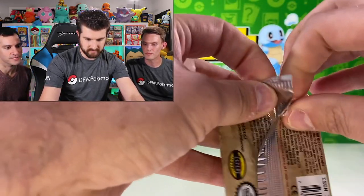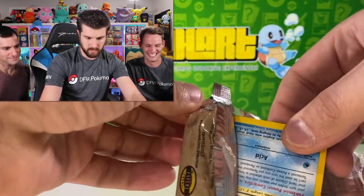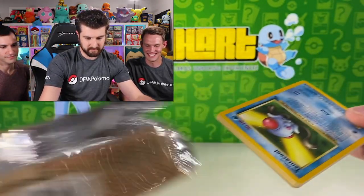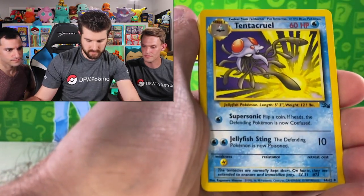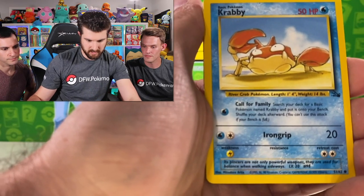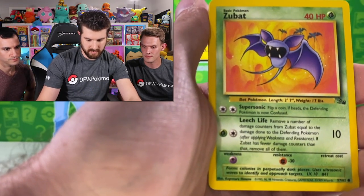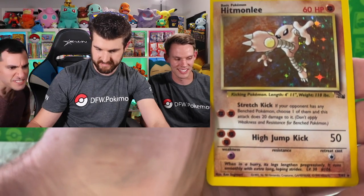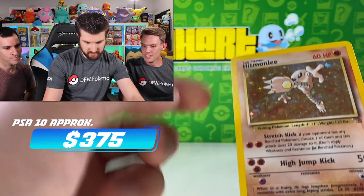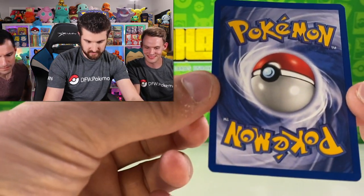Let's see if we can get Dragonite for some last pack magic. Cards: Slowbro, Magmar, Tentacruel, Tentacool, Crabby, Kabuto, Energy Search, Zubat, Shellder, Slowpoke, and the holo is Tentacruel. There's a print line down the middle but the print line adds character. Really clean back though. Very nice.